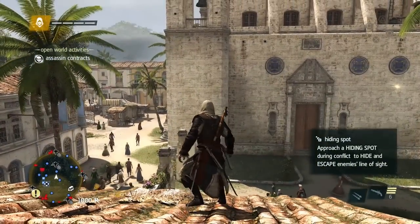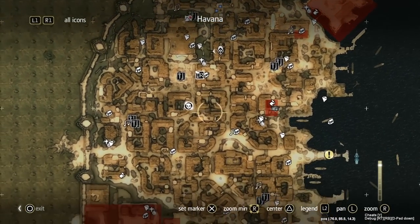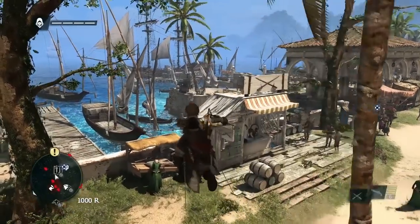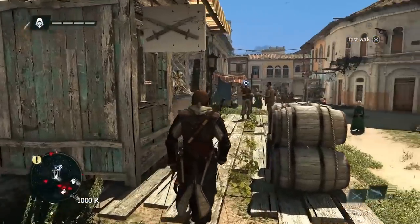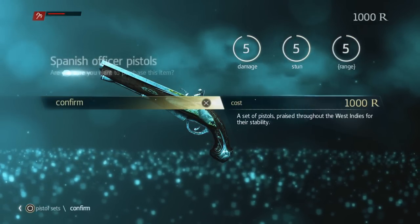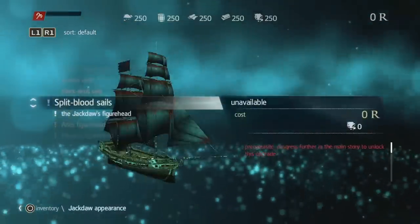Now that we've escaped, we'll take a look at our map of Havana. As you can see, there's a lot of activities, missions, and collectibles — lots for you to do. For now we'll head to a shop to upgrade Edward's guns. You can upgrade Edward to carry up to four pistols, but here we're going to upgrade the guns themselves. Since we're after the weapons dealer Julian Ducasse, we will upgrade to the most powerful pistols our money can get, and of course there are a lot of customizations and upgrades available for Edward.